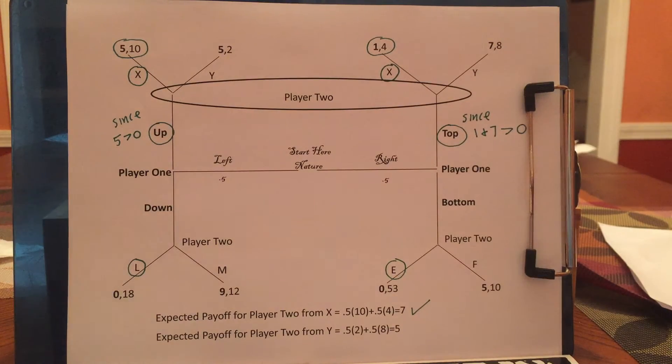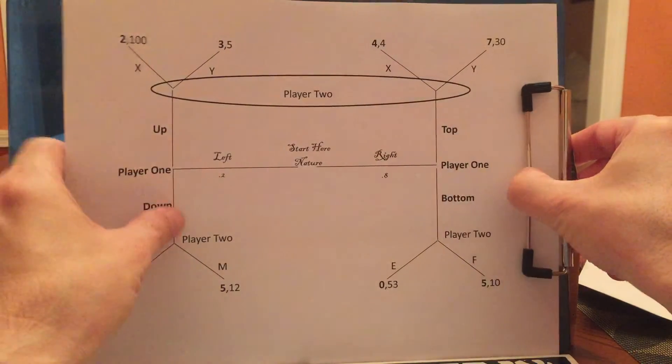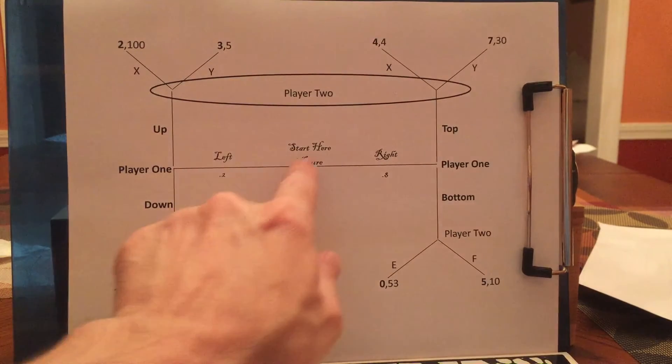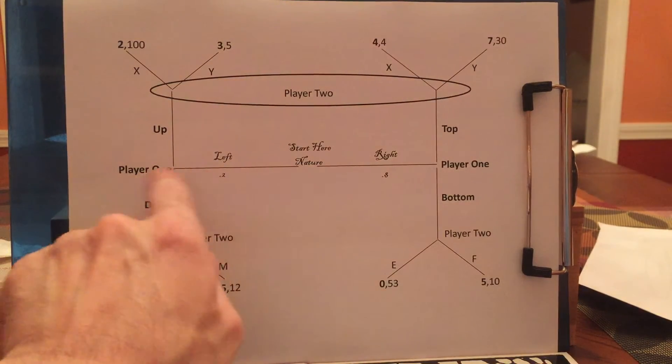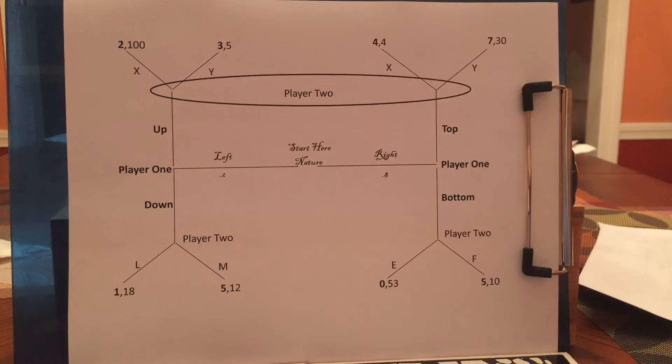And this is our equilibrium. Let's go on to yet another game. Notice for this game that I've changed the probability for nature. Now nature moves left 20% of the time and moves right 80% of the time.